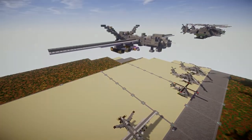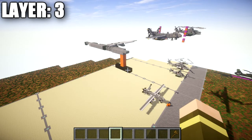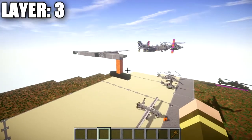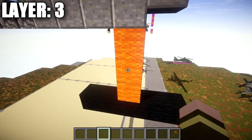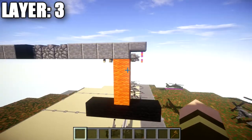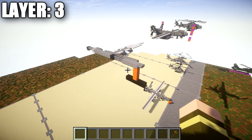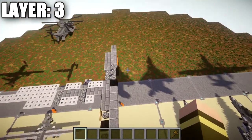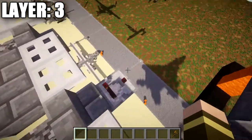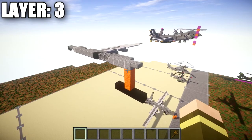Let's move into the tutorial for the MQ-9 Reaper, beginning with our first layer. We're starting with layer number three because it gives us a nice structural setup — we use this as a foundation to build future layers off of. If you want to build this thing landed, we'll be adding landing gear as a modification later in the video. Make sure you have a total of three blocks of space from the ground. If you're new to my aircraft tutorials, I build the right side and center line — it's up to you to mirror whatever we do on the right side over to the left.